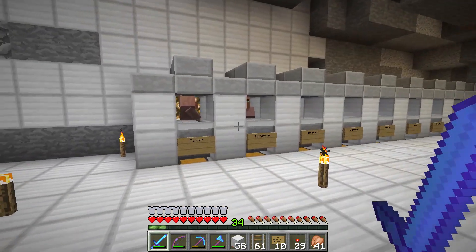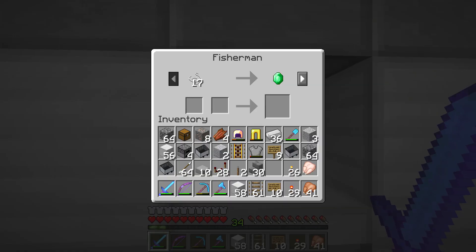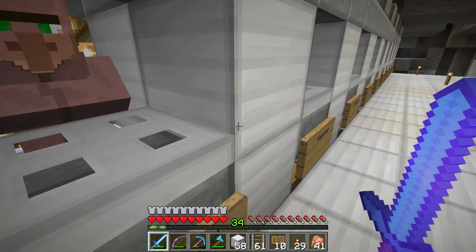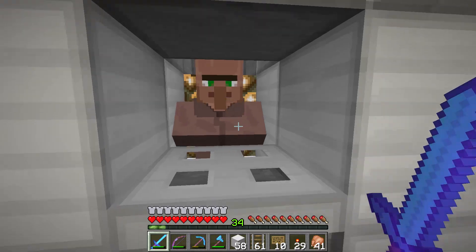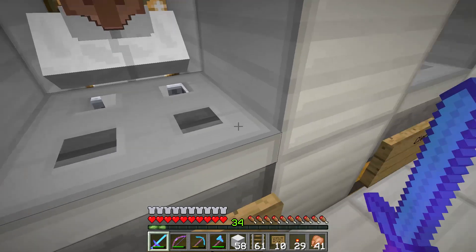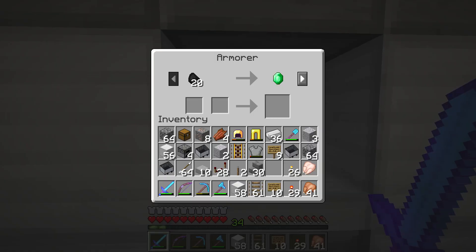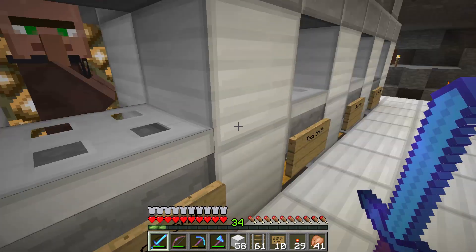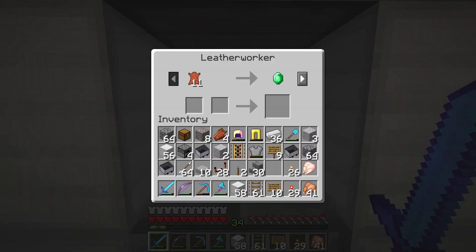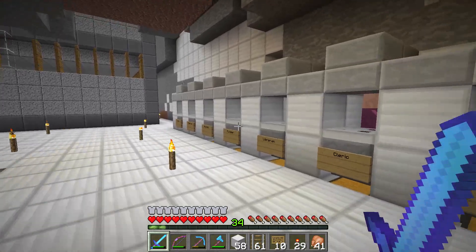All right, there we have it — one of each career. Farmer in here. Got the fisherman. Got the shepherd. Fletcher. Got a librarian — Luck of the Sea 3, okay, we need to do some fishing. Got a cleric. Armorer. Weaponsmith. Toolsmith. Butcher. And finally the leatherworker. One of each career — 11 total, all sorted.